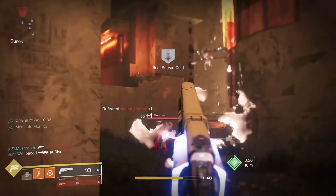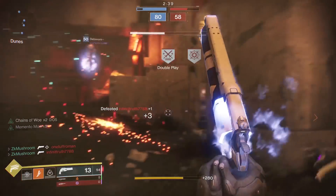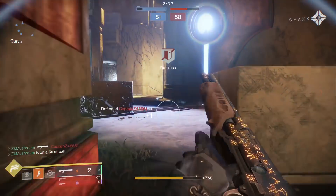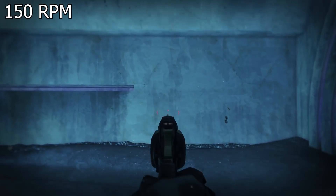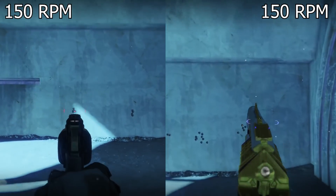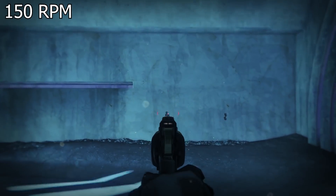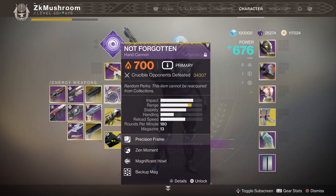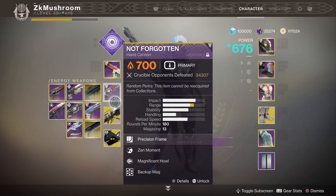NF is still gonna be the king on console because it's gonna change to 150 RPM but the recoil is gonna be exactly the same. I'm gonna show you guys an example — I changed the rate of fire of NF to 150. I put Midnight Coup and NF at the same position shooting at the same time and we get the result of 150 RPM. As you can see the recoil is pretty much the same. Right now everyone's using the same setup: the Dust Rock Blues, the Not Forgotten, and the Warcliff. With the new nerf I think the meta is gonna change a little bit because people are just tired of using those hand cannons.